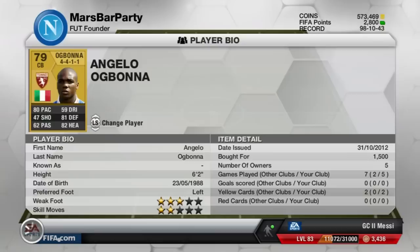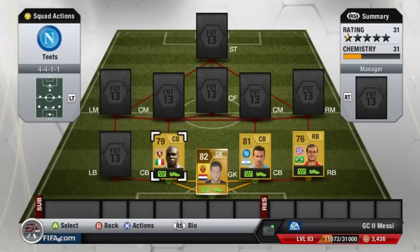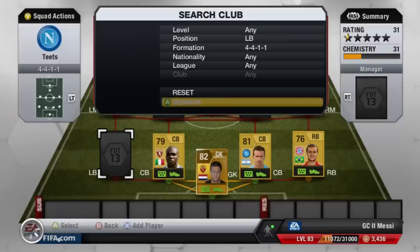Partnering him is Ogbona, and this guy makes up for everything Campagnaro lacks. He's six-foot-two, so quite tall, with 80 pace, 81 defending, and 82 heading. He used to be about 4K but now he's 1,500 coins or less — I think that's because of the informs we're getting this week. Last week had Messi, and this week we're getting Neymar, who I will definitely try and get a squad out with within the next week.